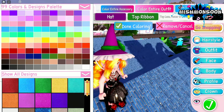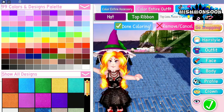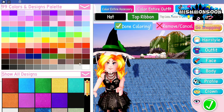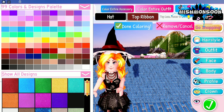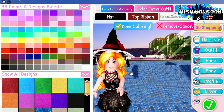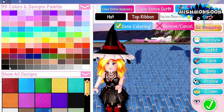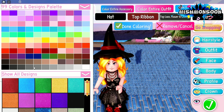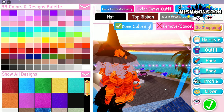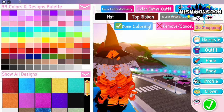Next we have the windy witch hat. It looks so cute — another witch hat added to my collection! Let's change this one to black, and then maybe gray... yeah, gray and then white. Oh it looks so cute, I like this hat!